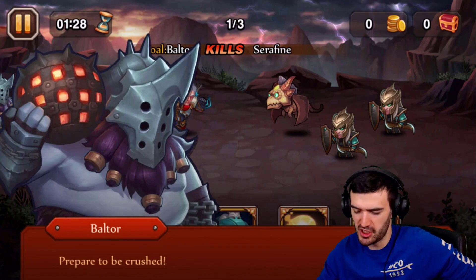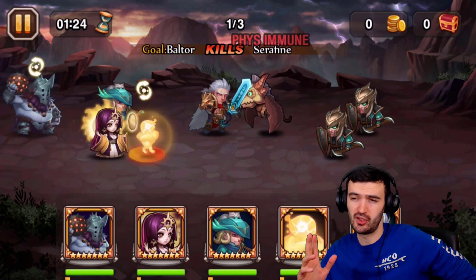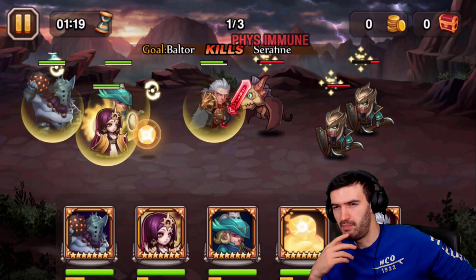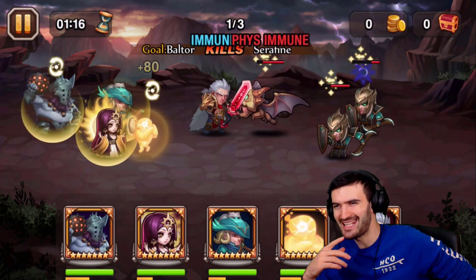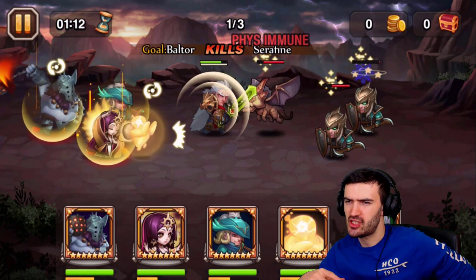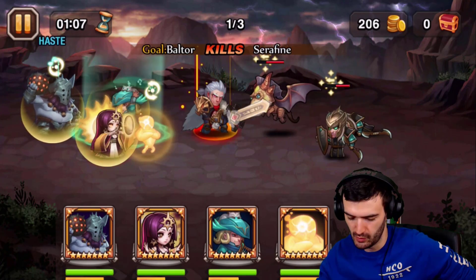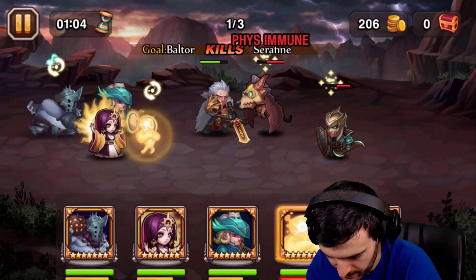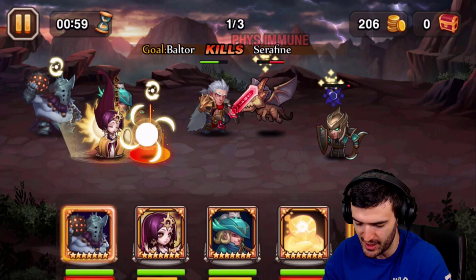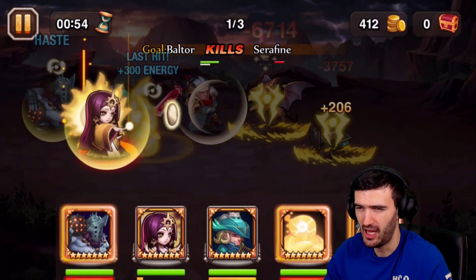Prepare to be crushed — that should be Crusher's slogan, that would be awesome! Here's a problem: we've got a hero that's immune to physical, which sucks, because all of Beltor's abilities are physical — he will not do any magic damage. My only magic dealer here is literally Jasmine.